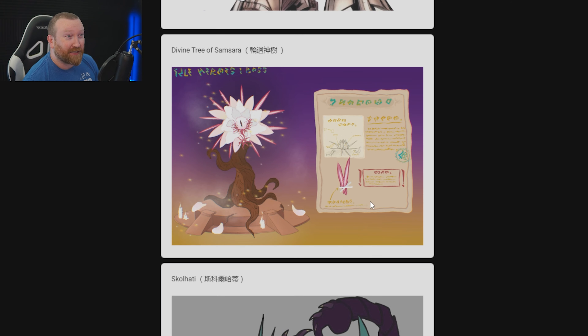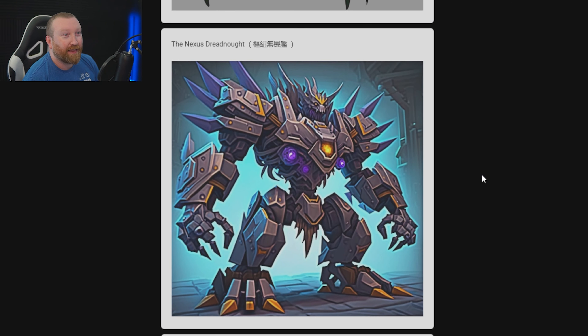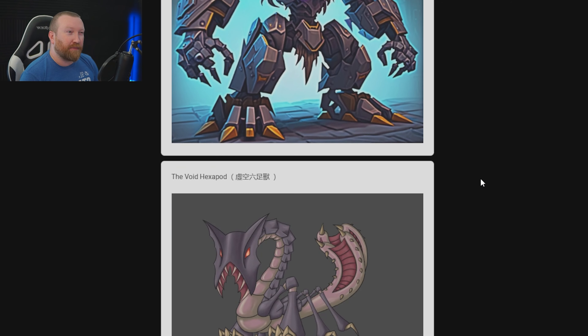This one is very much Idle Heroes. I like the Divine Tree of Samsara — it reminds me of Naruto. Who else, hands up in chat if it reminds you of Naruto? Skull Hottie is pretty cool — it's like a dragon with a scorpion tail, I like it. The Nexus Dreadnought right here could be a transformer, good lord. I don't know if it fits the game though, we'll see.